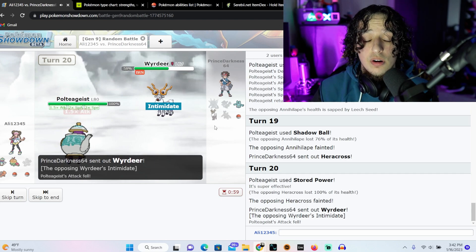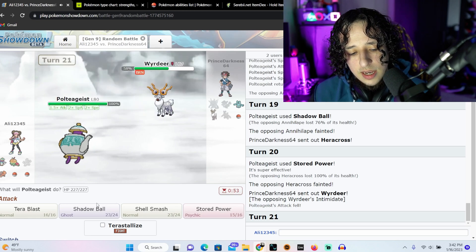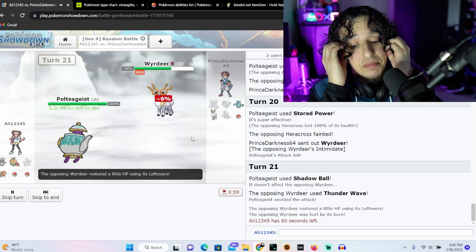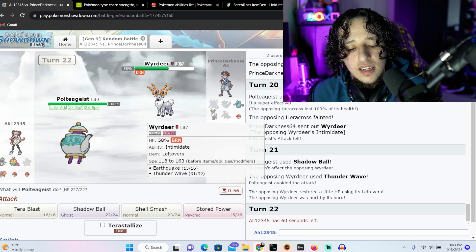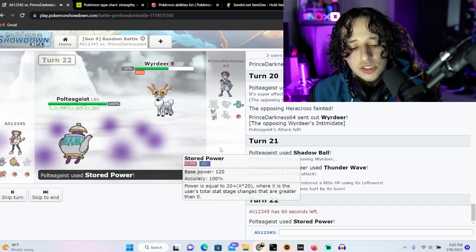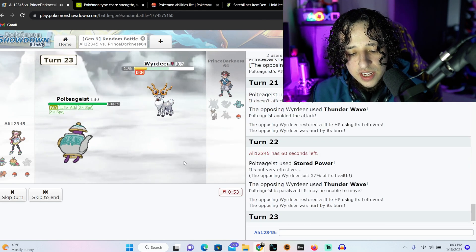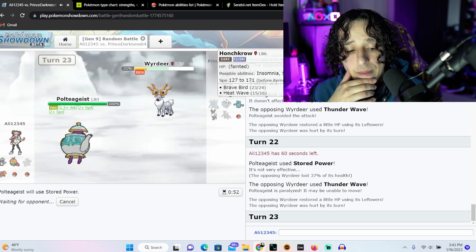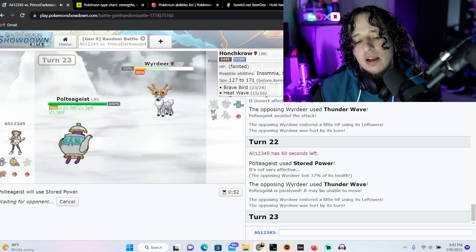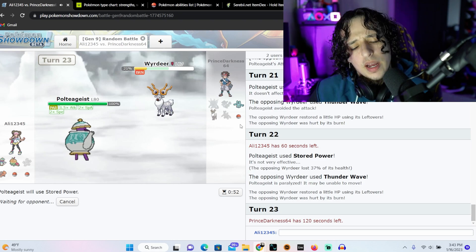We're gonna use Stored Power since he is a fighting type — that is easy money, especially since we have Shell Smash so our Stored Power is just so much stronger. This is a good start to our first fight. Normal and sidekick — we're gonna Shadow Ball again, I'm faster. And he's a normal — oh my god. I just made a noob play. We're still gonna use Stored Power because I'm not afraid of Thunder Wave. I still have 158 speed, and if anything happens I can Shell Smash again.